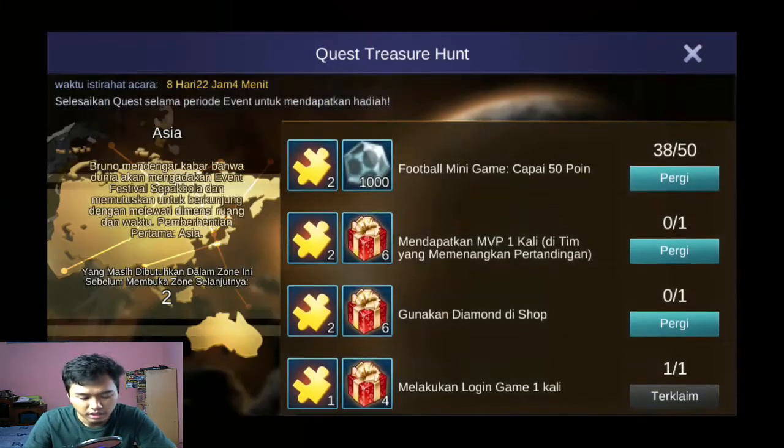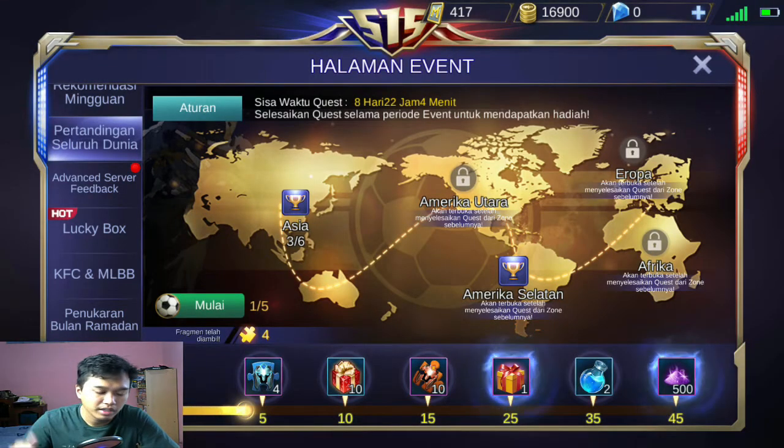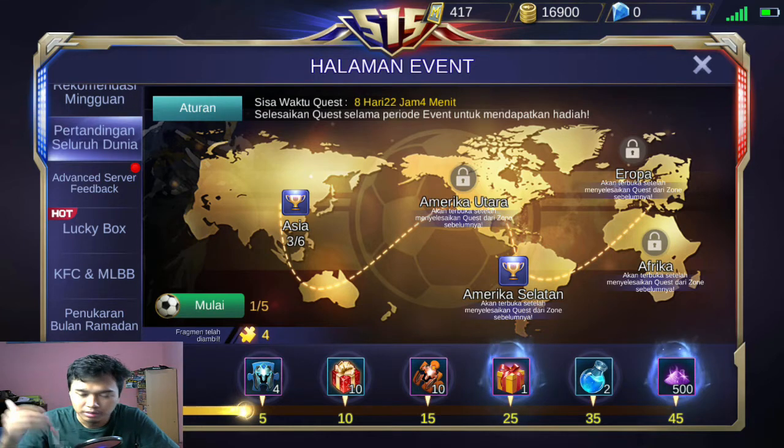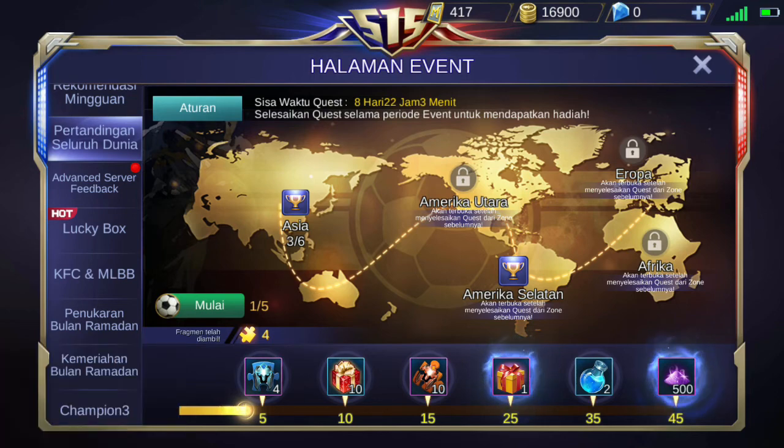Caranya itu kayak gitu, dan kita cuma dapat 38 poin — kita harus dapat 50 point tertinggi. Setiap bola emas itu 10 point, yang putih itu 1 point plus tambah waktu. Untuk mendapatkan ini kita harus main klasik, ranked, atau brawl dulu. Sekian dari saya, diditroge. Wassalamualaikum warahmatullahi wabarakatuh, jangan lupa subscribe, terima kasih!